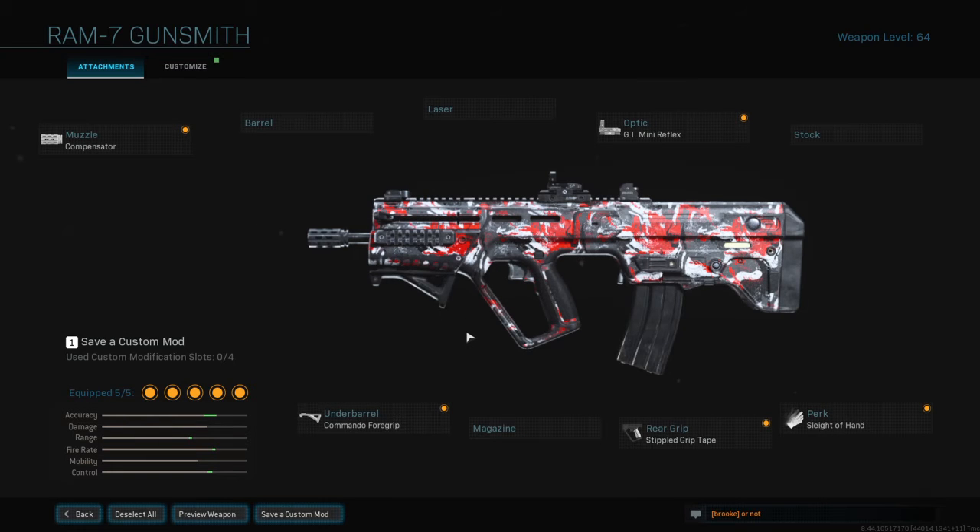For my RAM class. Attachments are: compensator, commando foregrip, stipple grip tape, sleight of hand, and GI mini reflex sight.